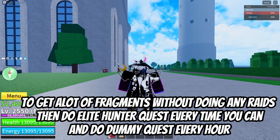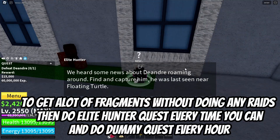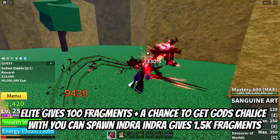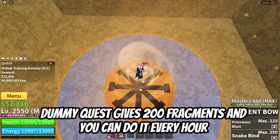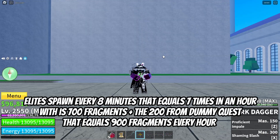To get a lot of fragments without doing any raids, do the Elite Hunter quest every time you can and the Dummy quest every hour. Elite gives 100 fragments plus a chance to get God's Chalice, which lets you spawn Indra — Indra gives 1.5k fragments. Dummy quest gives 200 fragments and you can do it every hour. Elites spawn every 8 minutes, that's 7 times in an hour, giving 700 fragments, plus the 200 from Dummy quest — that equals 900 fragments every hour.